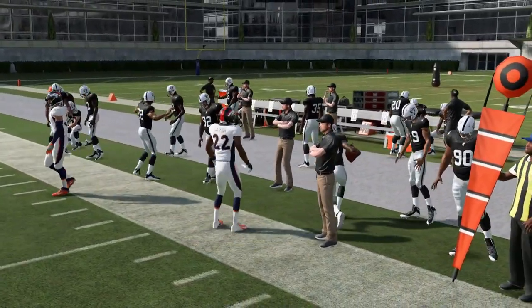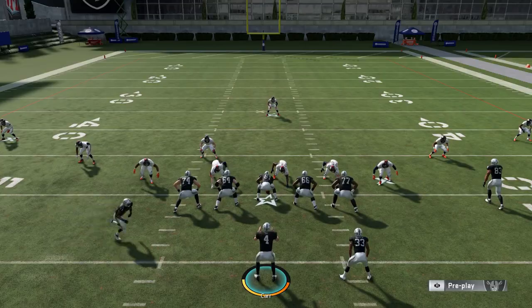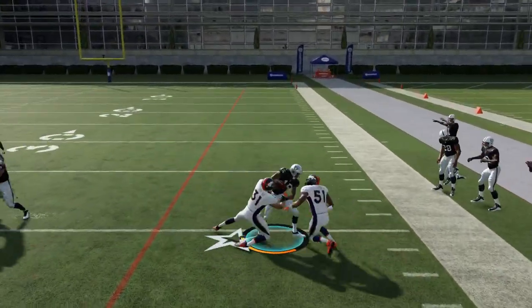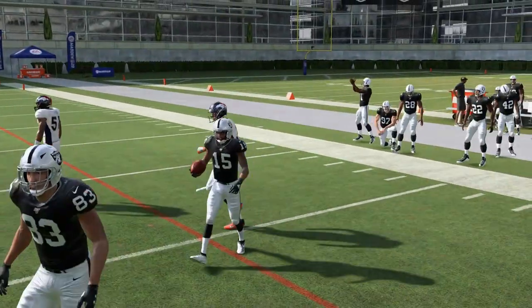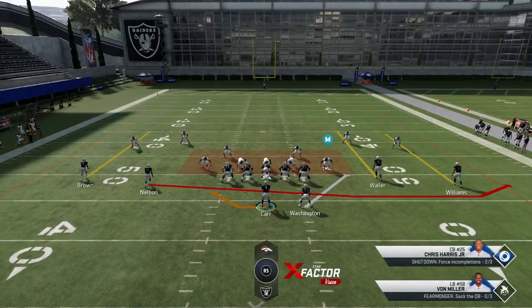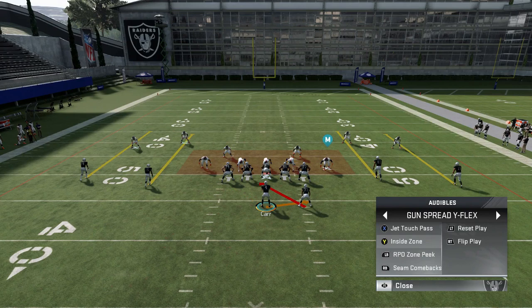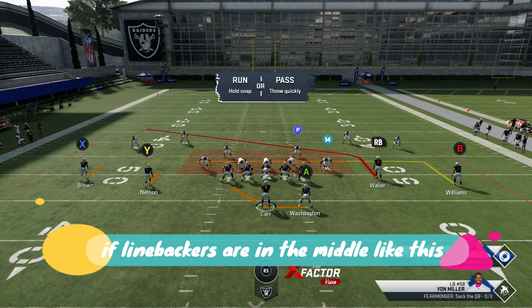I did put out something from the Ravens earlier in the year that was very close to this. That Ravens play had a quarterback run as well, which was pretty dirty. Here we're going against a very good defense — the Broncos, with Von Miller and Bradley Chubb as edge players — and you can see how easily we're having success to the outside. That is a very consistent play. The Inside Zone — if you see a gap or a blocking advantage in front of you, that's one of the better ways to go.